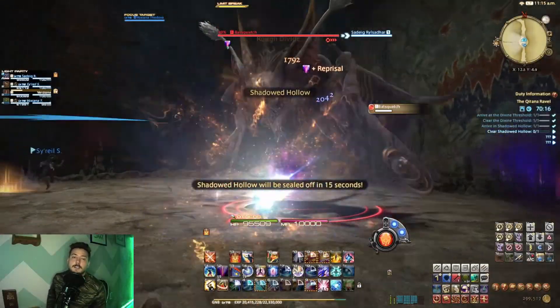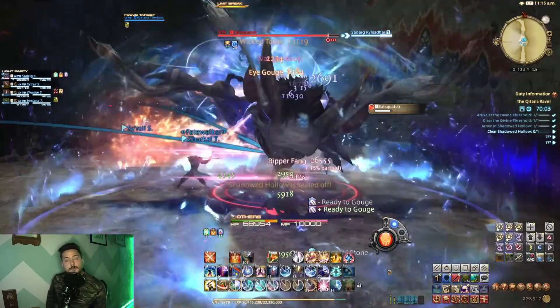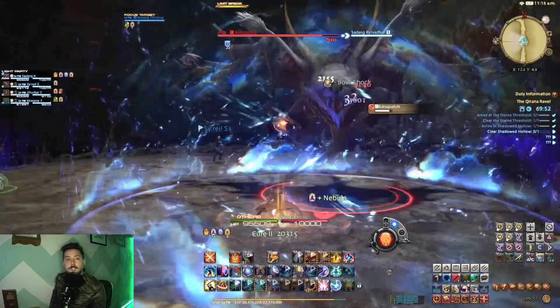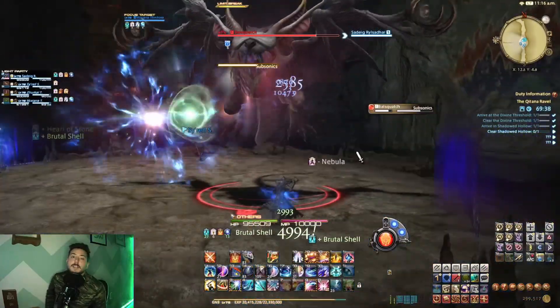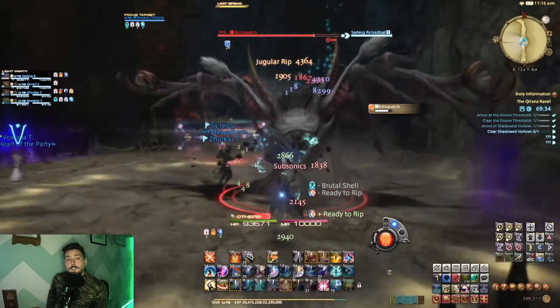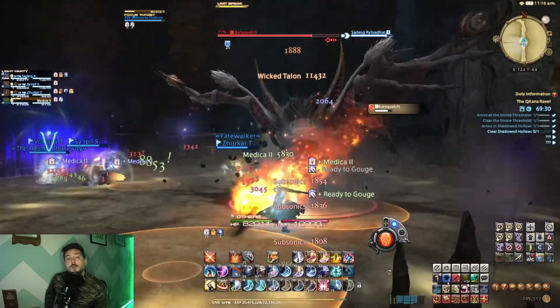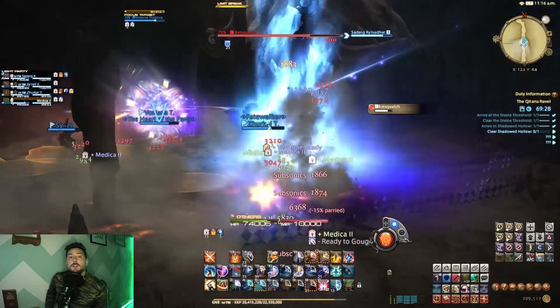The second boss inside of this dungeon is the Batsquatch. This boss will open up with his tank buster called Ripperfang, and follow it up with Soundwave, his room-wide AoE. He is then going to cast an ability called Subsonics, slamming the ground and causing shockwaves 12 times in a row. These slams don't deal very much damage, however they will drop rocks from the ceiling that will create AoEs on the ground.